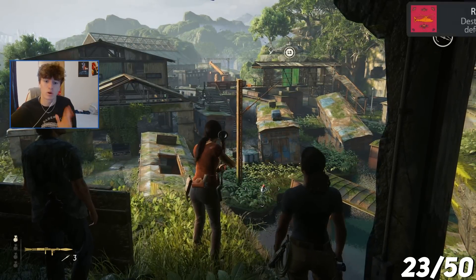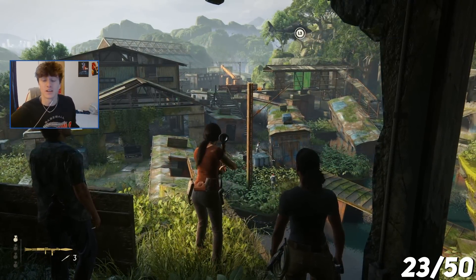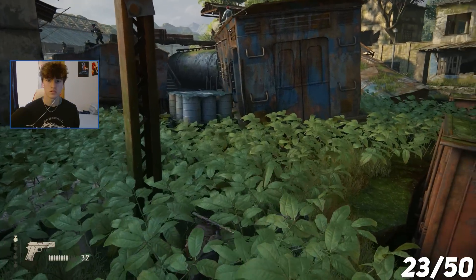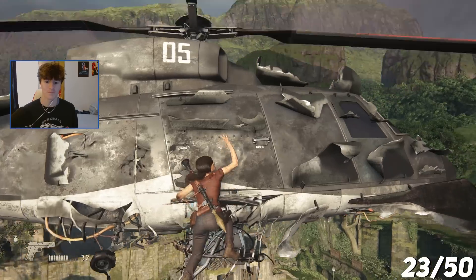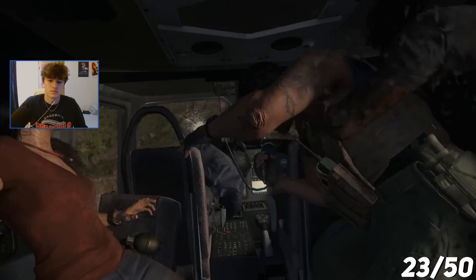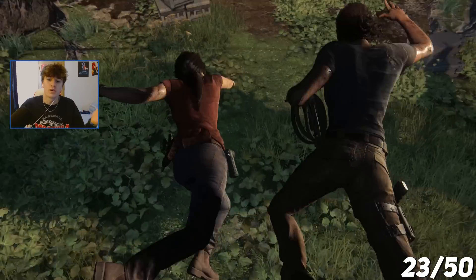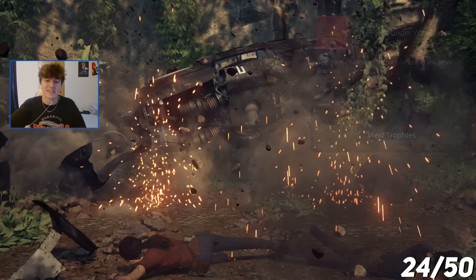We're staying in the chapter because this trophy is called Right Under Your Nose, and I have to defeat this helicopter without killing any of the other enemies. After damaging the helicopter, I regained stealth so I didn't have to worry about getting shot. I then climbed on top of the boxcar, grappled onto the helicopter, climbed up, and introduced myself to the kind man inside. Right Under Your Nose — destroy the helicopter without defeating any other enemies.